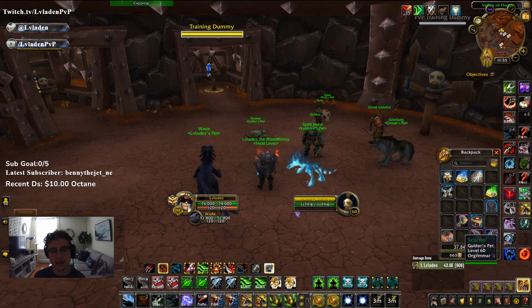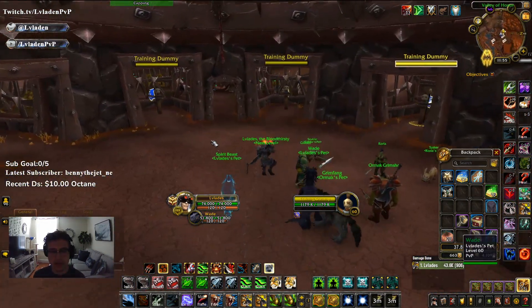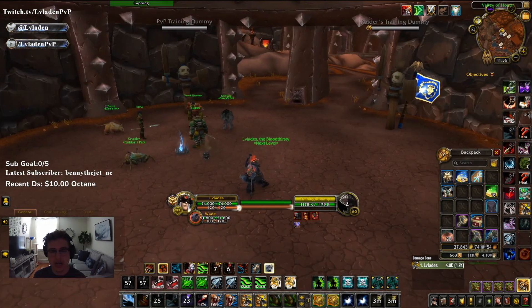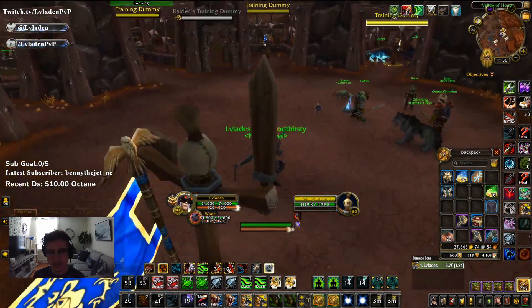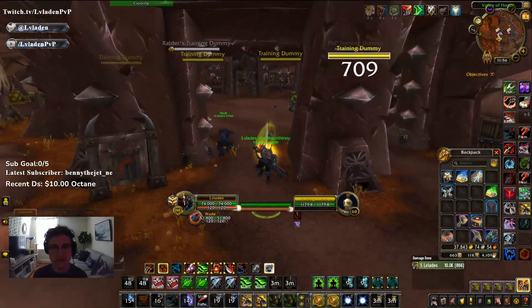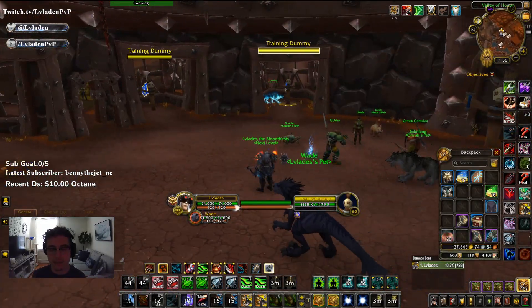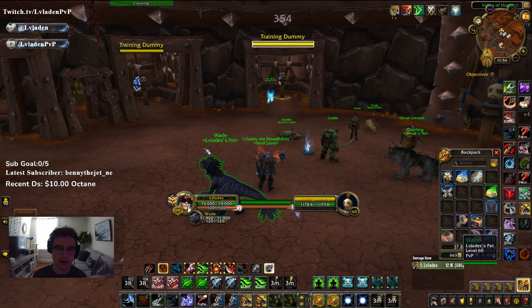In terms of kiting, BM Hunters are really excellent kiters at the moment. They can Intimidation stun you, trap you, Tar Trap and run through, feign off your slow, disengage your slow, freedom your slow, and then Aspect of the Turtle with freedom to move very fast. That's why I'm running Jurisdiction and Law and Order — they can just feign, freedom, or disengage off your Hand of Hindrance, and it's just not enough on its own.